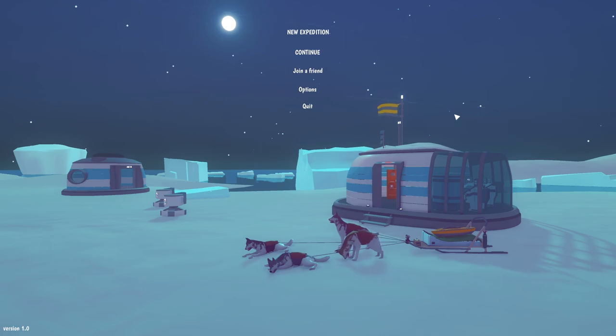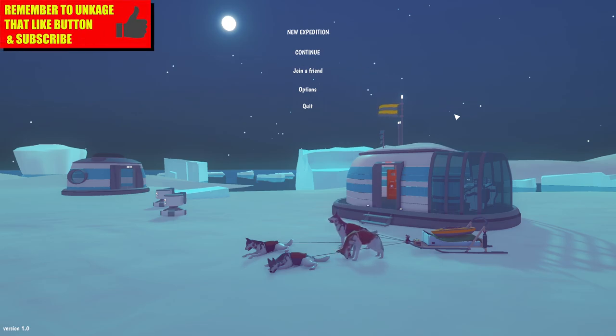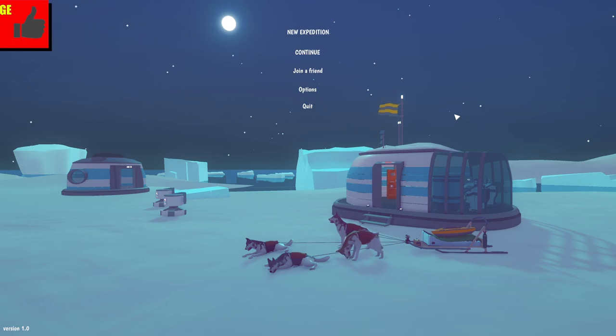Thank you for hanging out with me today, this is KJ48 and we're going to be trying out a new game called Arctico. Explore Arctico with your dog sled team, kayak and parachute, build and customize your base camp, gather resources, take care of your experiments in this peaceful island. It is on Steam, it is normally ten dollars but it will be on sale for nine dollars till February 22nd.